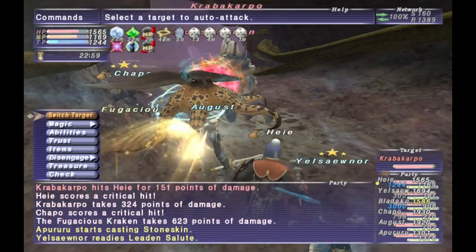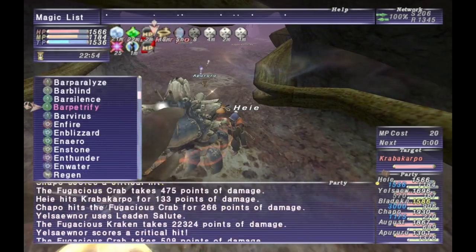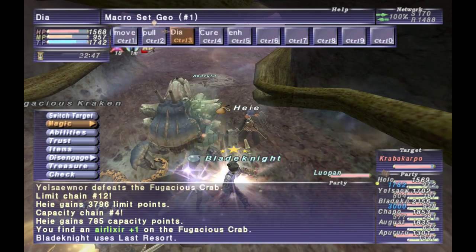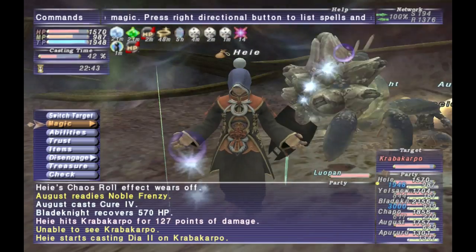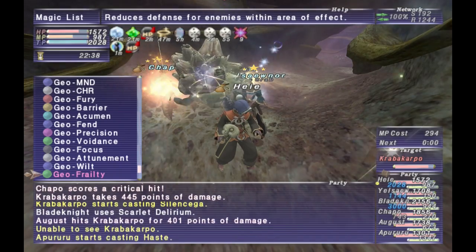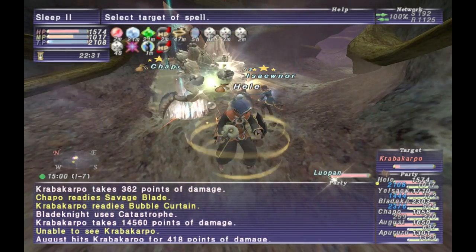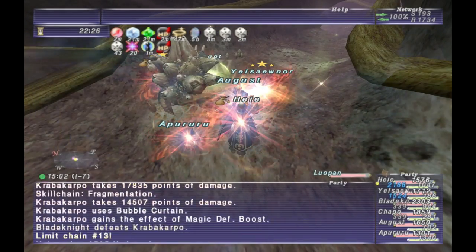The last normal NM for this zone is Crab Akarapu — the giant crab that was the Tier 3 Voidwalker NM. He has all the typical giant crab TP moves. His gimmick is that the more of one type of damage you do to him, he will build resistance to it but then be weaker to the other — and that's physical and magic.